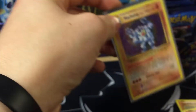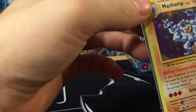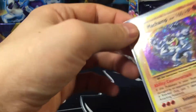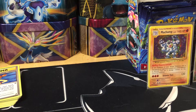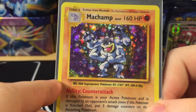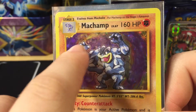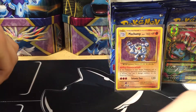Hey, turn it in the light — you can see his arms moving on the Machamp holo. Do you see it? I think I'm just too excited about this Evolutions opening. That is his arm right there, and his arm right there. That's a cool holo — I'm not crazy, you guys.